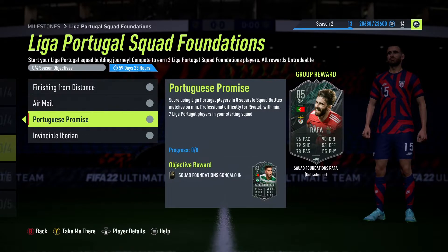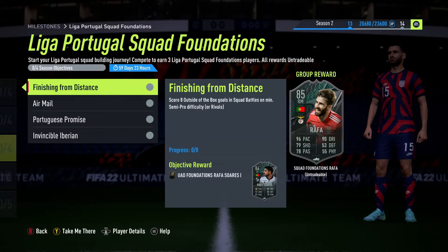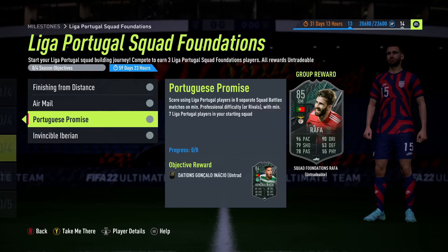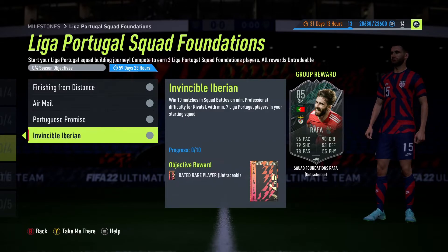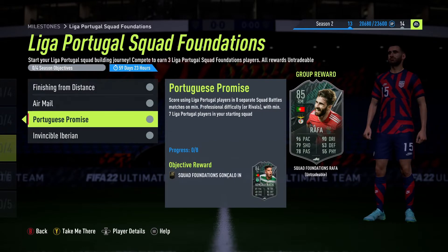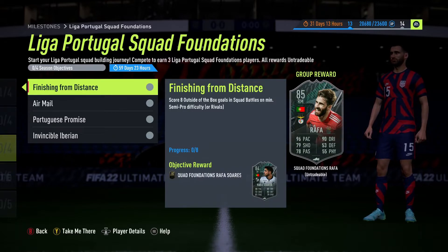For the Rafa objective, you're scoring eight outside the box goals with anyone in the game — you might even do this by accident, same as the Ered Vizi one. Assist eight goals with crosses — this is probably the most difficult objective. I think Taremi is pretty tall up top so you can cross it to him. You can do all of them in one game — you don't have to do it in eight separate matches. You've also got to score in eight separate matches, play eight matches, and win ten. For Rafa you've got to play a minimum of ten games — winning ten, assisting eight with crosses, scoring in eight, and scoring outside the box goals.